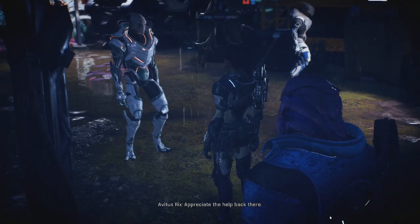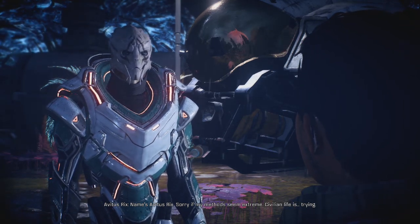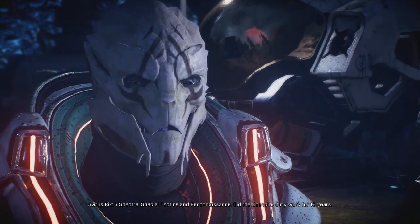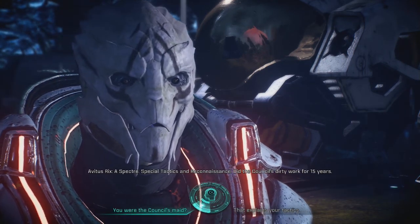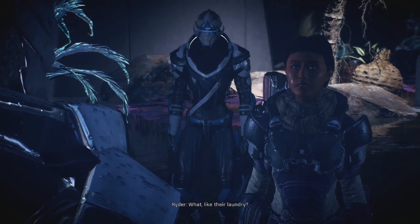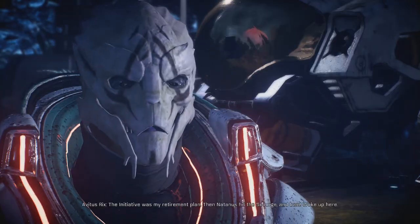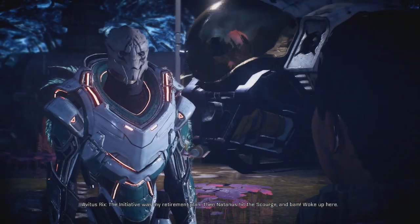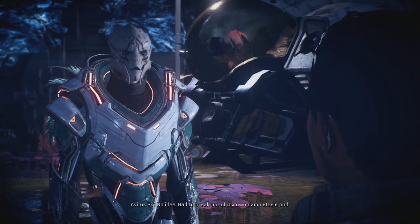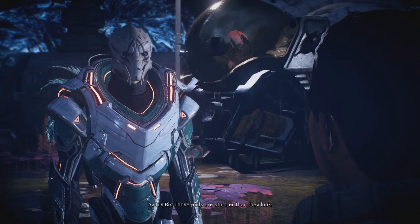Names - Avitus Rix. Sorry if my methods seem extreme. Civilian life is trying. Ryder - Human Pathfinder. You former military? Alterians are - a Specter. Special tactics and reconnaissance. The Council's dirty work for 15 years. More like classified assassinations and espionage. The initiative was my retirement plan. Then Natanus hit Scourge and bam - woke up here. Had to break out of my own damn stasis pod. A fall like that should have killed you. Those pods are sturdier than they look.